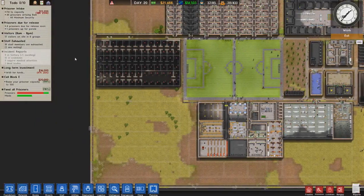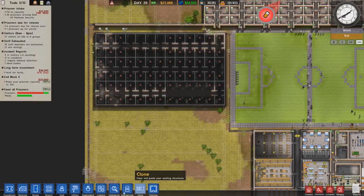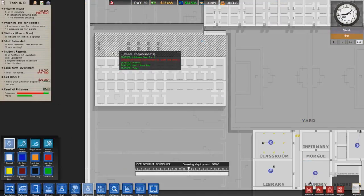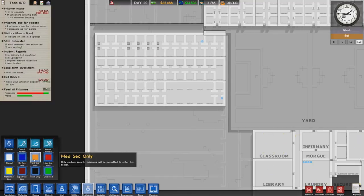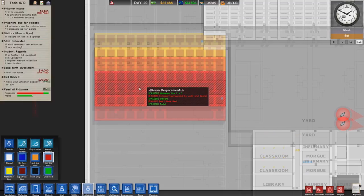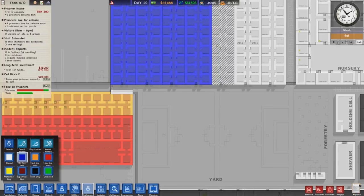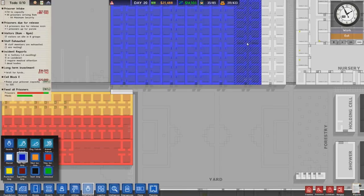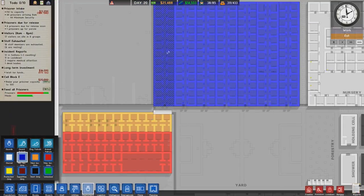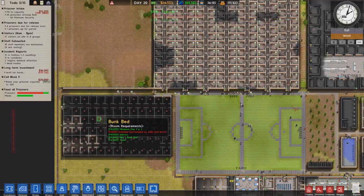So that's being built. And do we have any rooms ready? I think we do have some rooms ready, that's good. So we can do medium, maximum, maximum. And then for now we'll just do the rooms so that the rooms will be separated, and we won't have any minimums in a shared cell with maximums, which will obviously cause problems. So that will help.